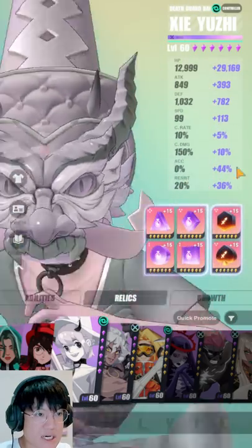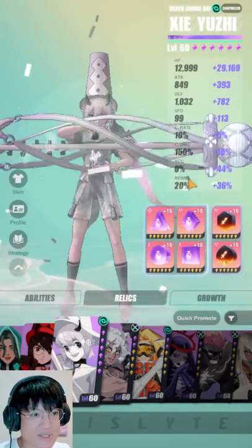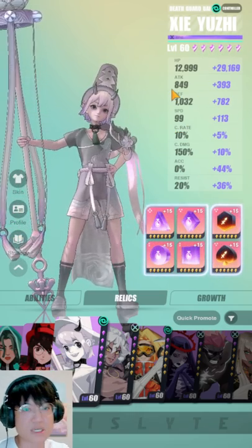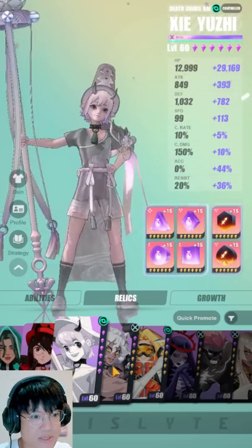Now as for the White Twin, this is how I'm running him right now, but this is definitely not the best kit. He needs more accuracy, that's for sure. And he needs a little bit more speed because unlike the Black Twin, the White Twin needs more speed just to take more turns and more rotations. So just build him like a typical control esper and nothing will go wrong.